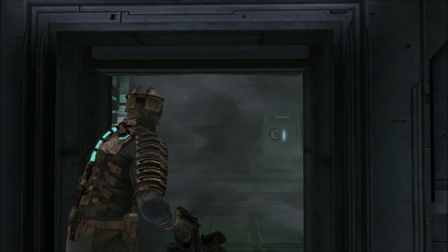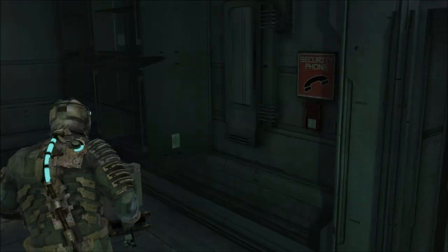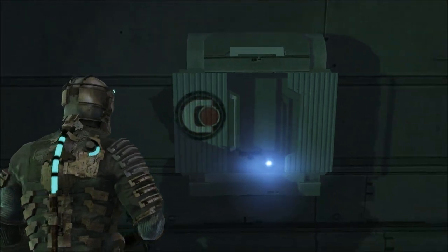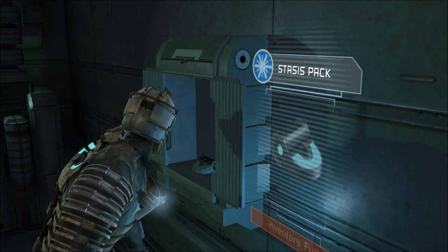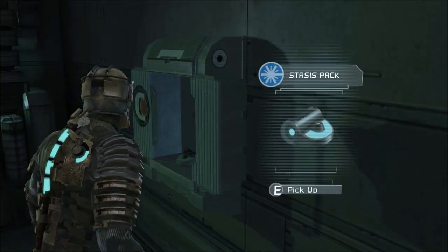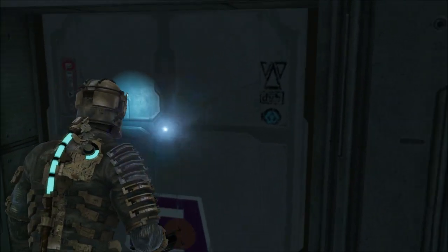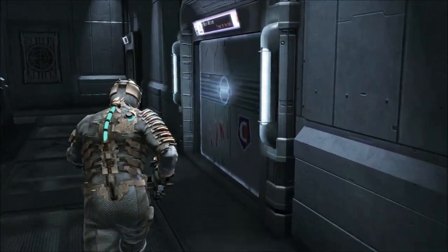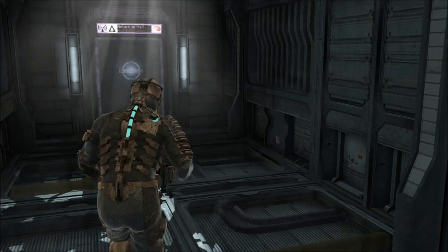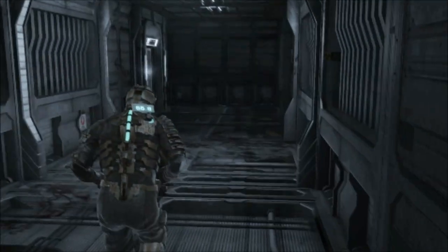What's through here? Oh sweet. Nothing in the corner, nothing over here, just a stasis pack. I could use the stasis pack, so let's grab that. Stasis pack is apparently a very important loot item in this game since they seem to be putting it at the end of places like that.